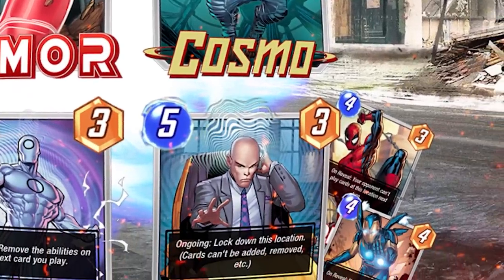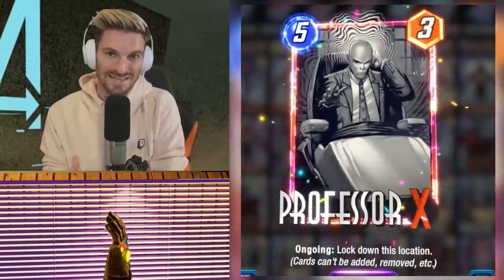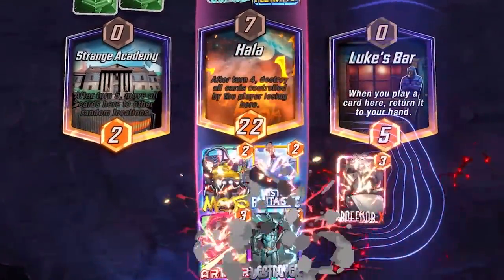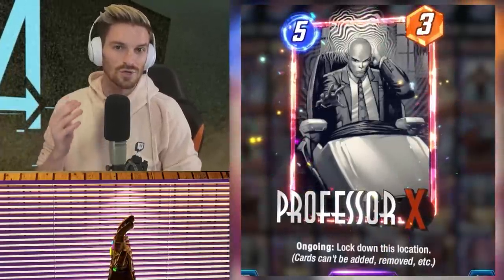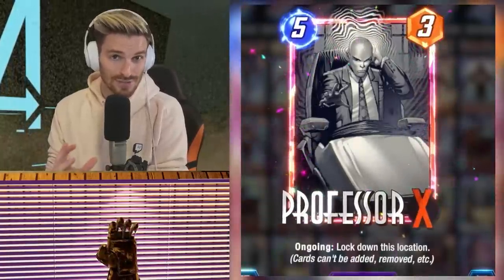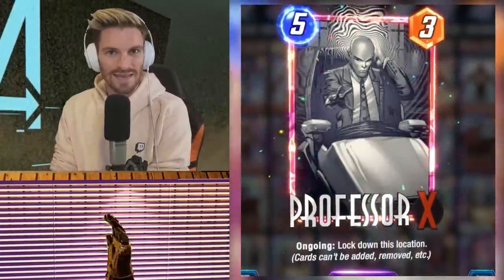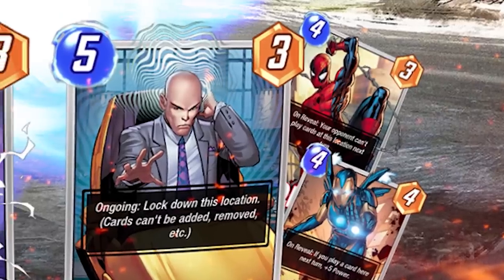You can also run Professor X — a card that only gets better as you progress through Snap, and you get early access to him in Pool One. Professor X is awesome to pair with the Destroyer because he locks down that lane. He's awesome to pair with Rescue and Spider-Man set up early. Look to play him in lanes like Death's Domain or Super Flow — locations that your opponent is trying to avoid — and you can quickly get a free lane and have the Destroyer for the other.